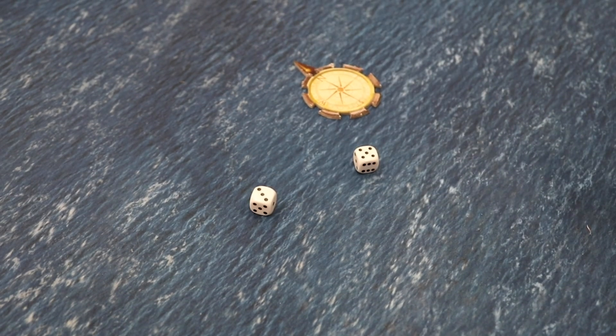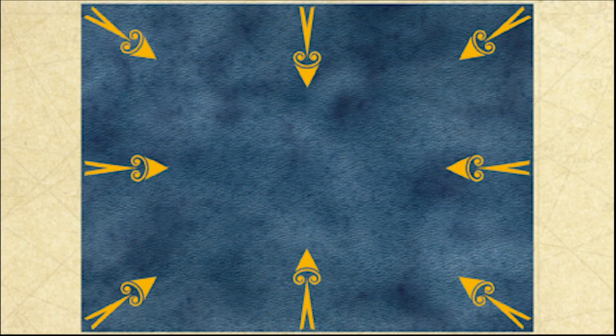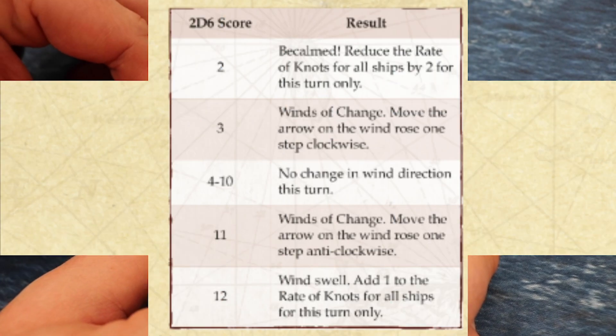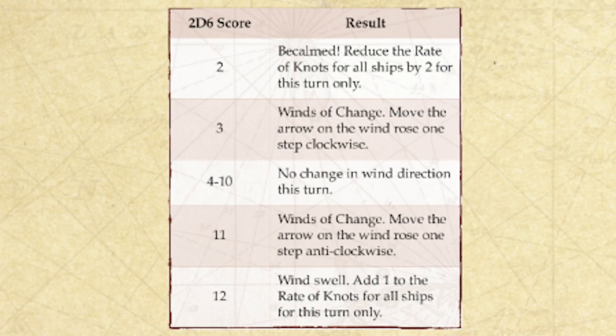At the start of each turn roll to see if the wind changes direction. There are eight directions the wind can come from: the four table edges and the four corners. Mark any change of wind direction on the wind rose. To do this roll 2d6 and apply to the following table.